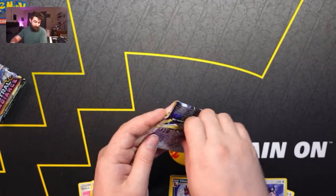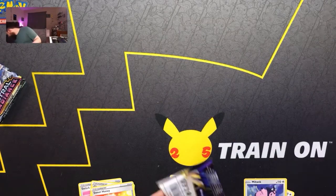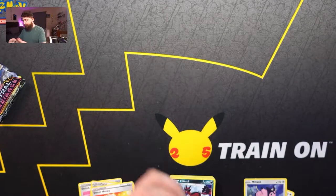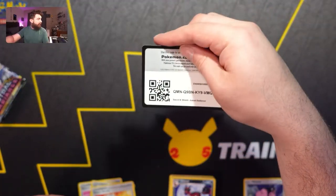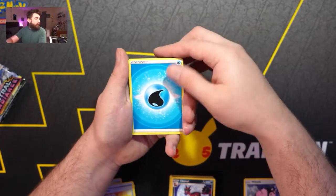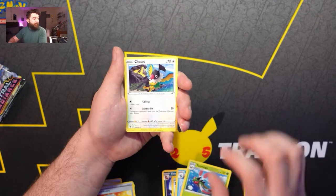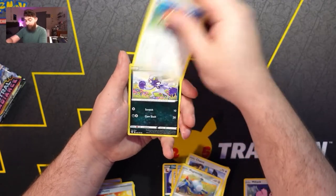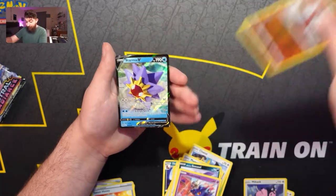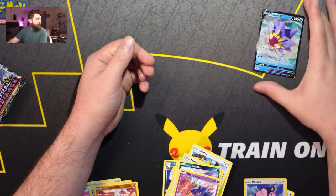Moving on to our fourth pack of this ETB. There's a code card. We're going to go with Water Energy, Bronzong, Yanmega, Chatot, Magnemite, Teddiursa, Hisuian Sneasel, Misdreavus, Hisuian Growlithe, and a Starmie V — there's our first ultra rare pull for today. We're gonna put it right up here.